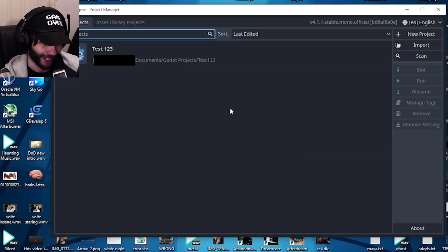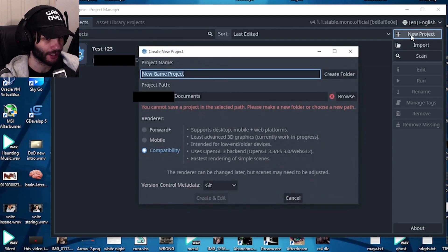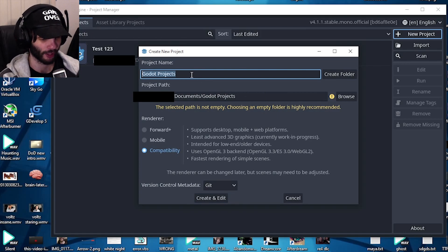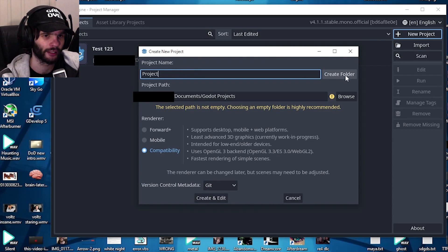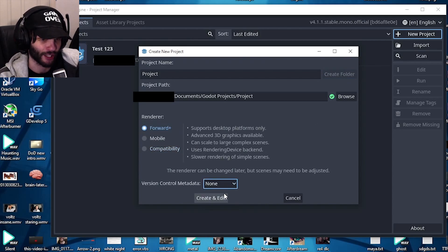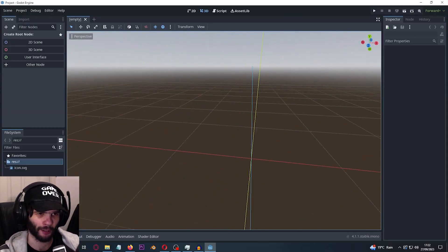I just realized I was in the wrong version — here we have the proper version. So let's do a new project, call it 'Project One' because why not, create the folder, set it to Forward Plus, and then create and edit. Here we are.